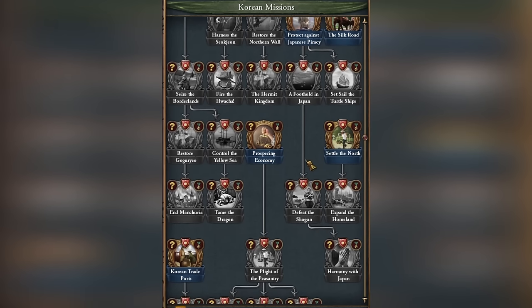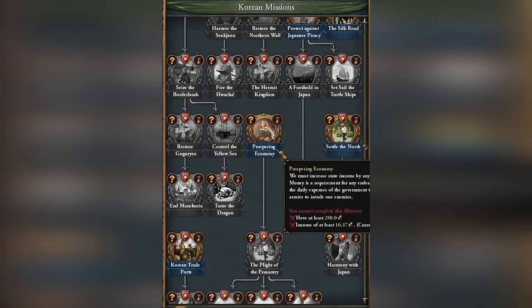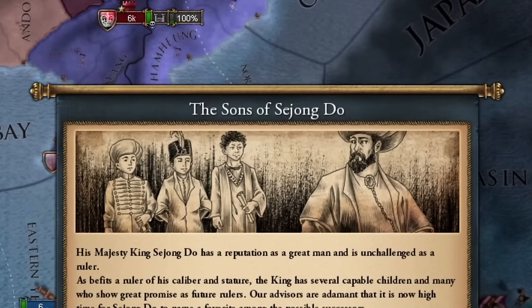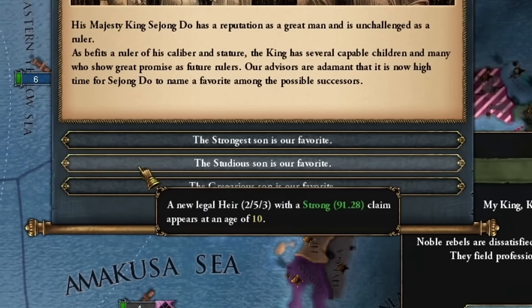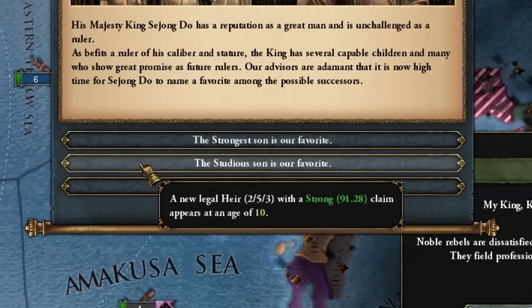The most important mission is not the first one, but rather the middle one. It focuses on economically developing the country and appeasing the peasantry to prevent an uprising. You might remember a similar government form from the era of Sejong's sons, right? But here it's unique to our ruler, who seems to have produced many heirs.